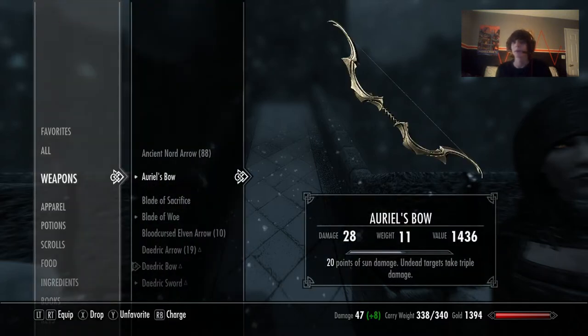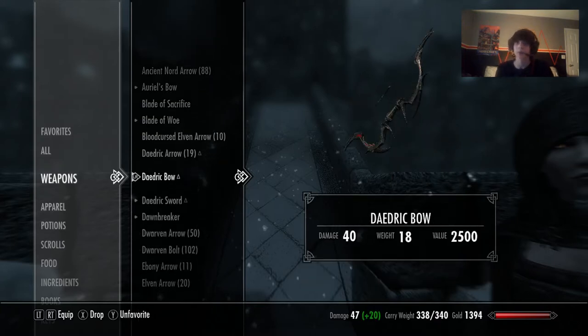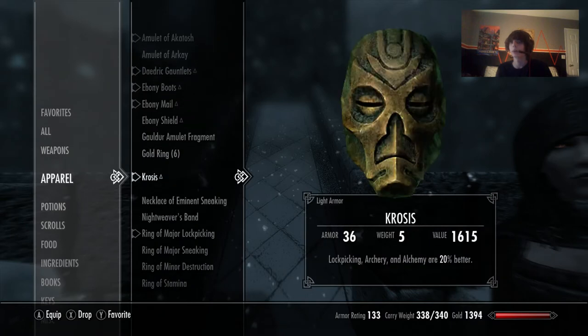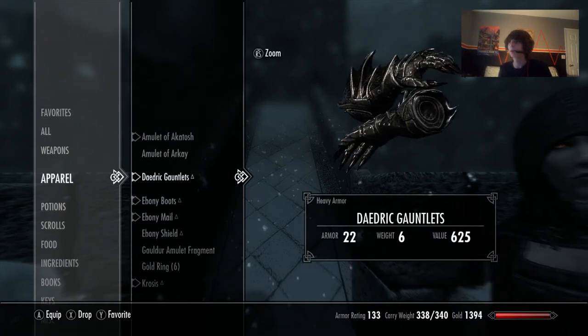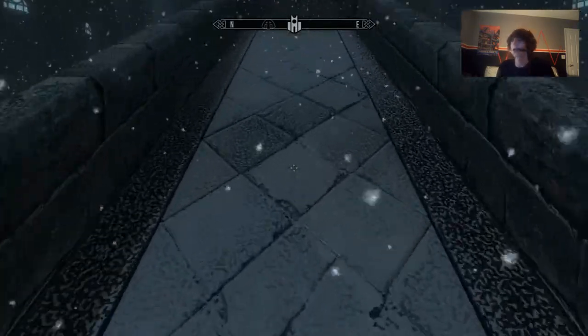I have a Daedric bow which was an Ebony bow, a Daedric sword which was an Ebony sword, and Daedric gauntlets which were Ebony gauntlets. I would have had Ebony boots as well, but there is a glitch — it's really weird. I'll explain when I get there.